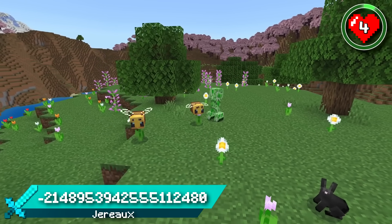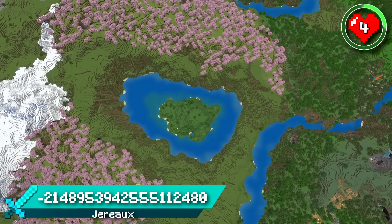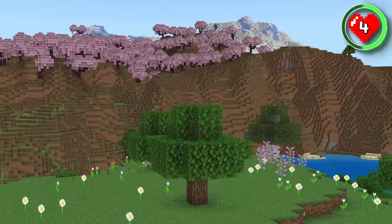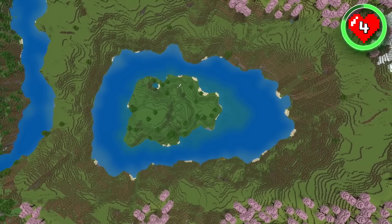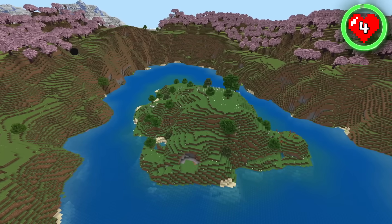If you're looking to chill, take in the scenery and build at your own pace, this is a peaceful spawn that is perfect for you. The seed gives you a small flower forest island in the middle of a lake surrounded by rivers, forests, mountains and cherry grove. Build your home in the middle of this flower island and you'll never have a more peaceful Minecraft existence. Other than gathering materials for your new home, there's nothing else you need to worry about playing on this seed.